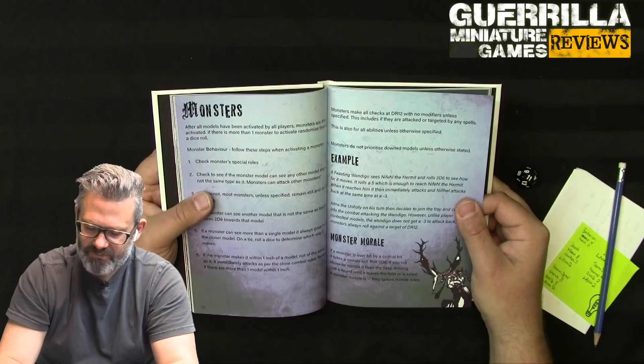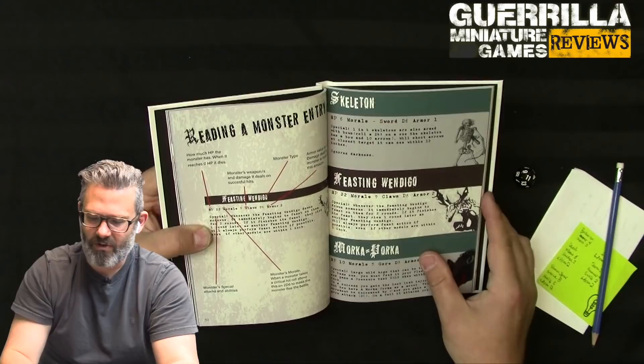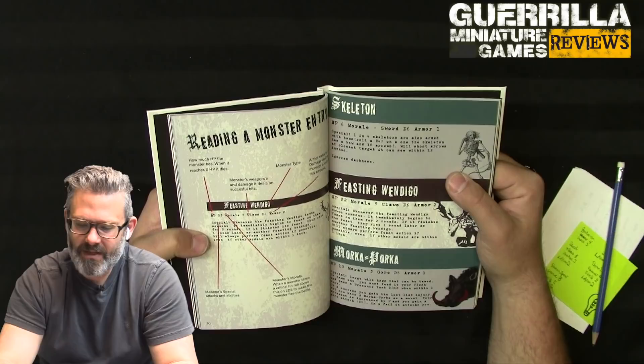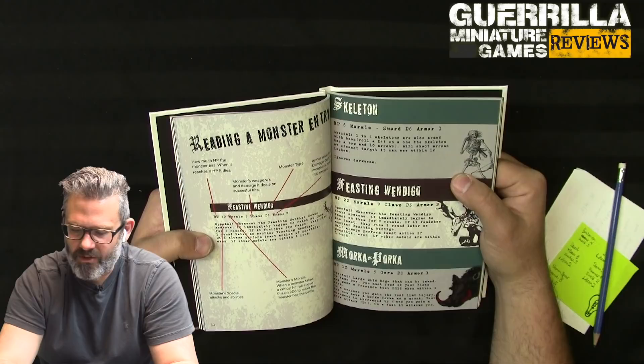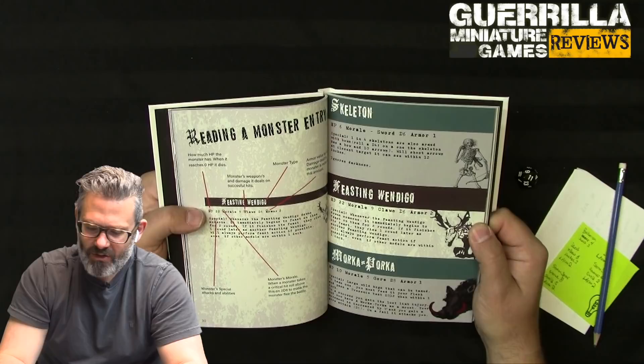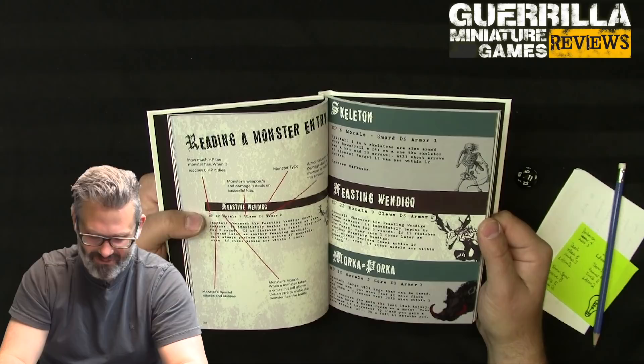Monster morale: if ever hit by a critical, it rolls 2d6 - if the result is above its morale, it flees the battlefield. A skeleton example: one in four skeletons are also armed with bows and 10 arrows, rolled on a d4. Skeletons ignore darkness because they don't have eyeballs. The Feasting Wendigo has 22 hit points, morale 9, d6 claw damage, and armor 2. Special: whenever it downs someone, it begins feasting for two rounds, and if it finishes, that model rises as another Feasting Wendigo.